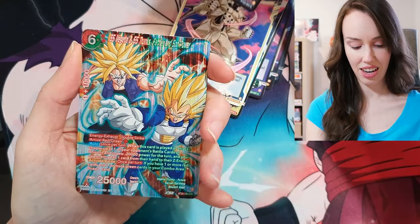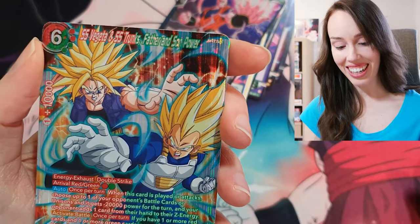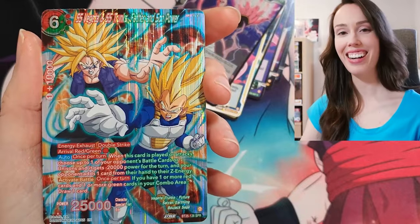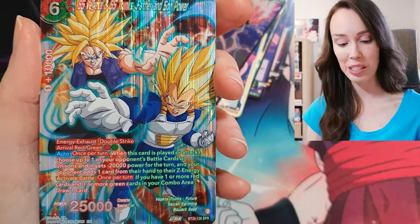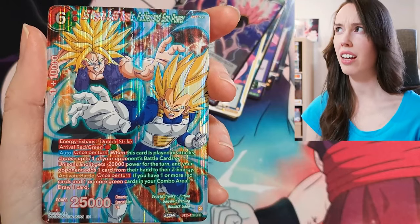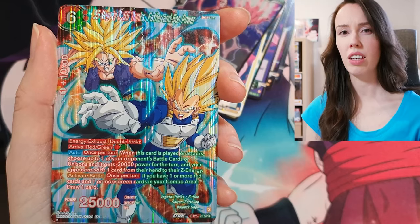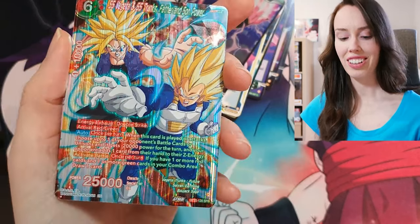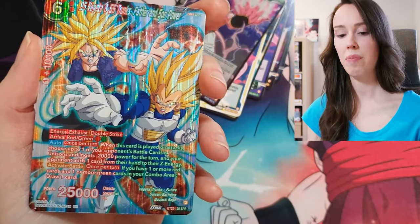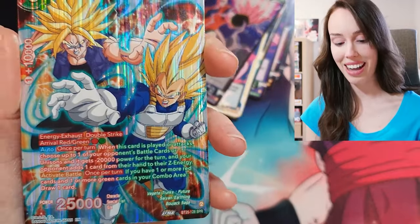Last card — oh, SPR! SS Vegeta and SS Trunks father and son power. Finally I get a really sick SPR. The other two SPRs I pulled, I wasn't really into them — one was a Bojack one and the other one was Chiatsu with the evil Piccolo in the background. The Dragon Ball rares I pulled I was actually pretty happy with, but finally a nice, juicy, beautiful SPR. First pack magic already, so we're starting off very strong today.